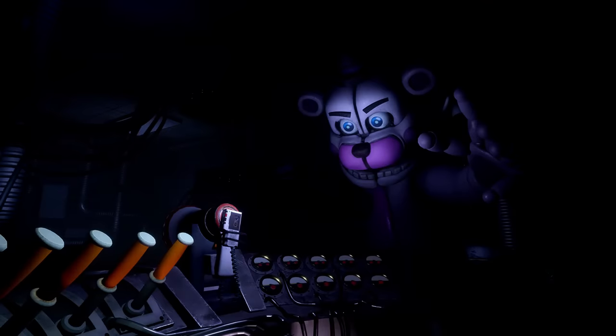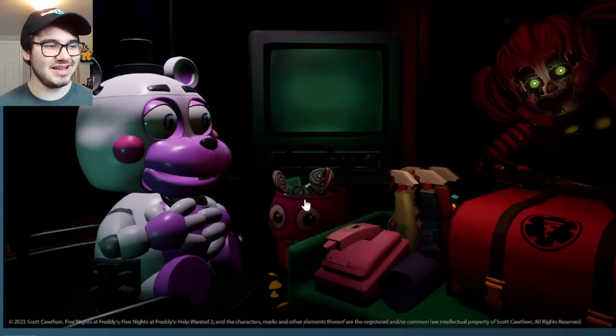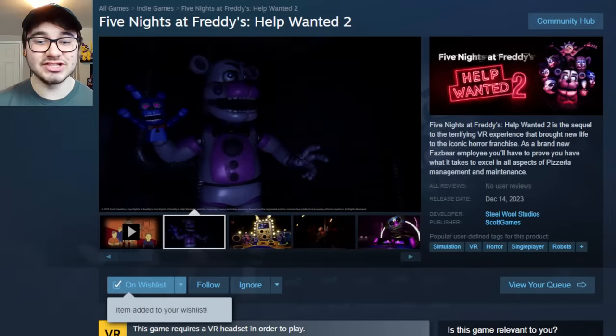On the Steam TV page for Help Wanted 2 you can actually find a screenshot of Funtime Freddy's level — I'm not sure why it goes unused on the main page, maybe it's an outdated screenshot, but he looks absolutely terrifying reaching out for us. For the final screenshots we've already seen Roxanne where you put on her makeup, Helpy and Scrap Baby in the level where you have to saw off Helpy's leg — which is going to be terrifying — and the Funtime Freddy one. Those are all the brand new screenshots for Help Wanted 2, and they've got me very excited.